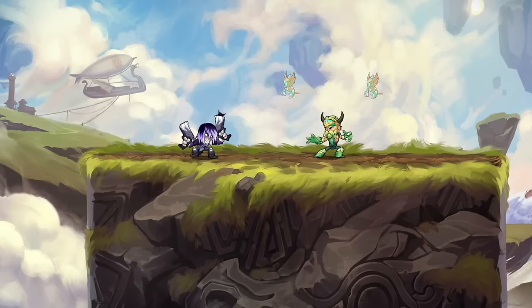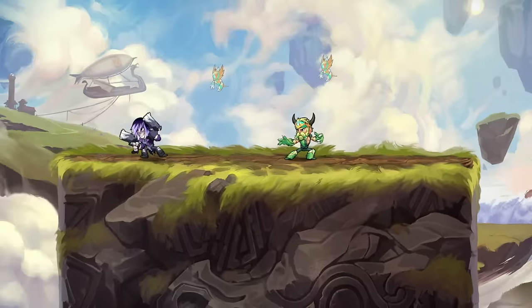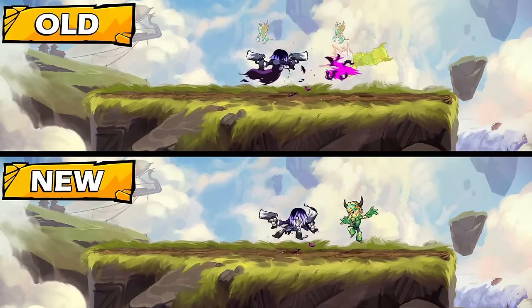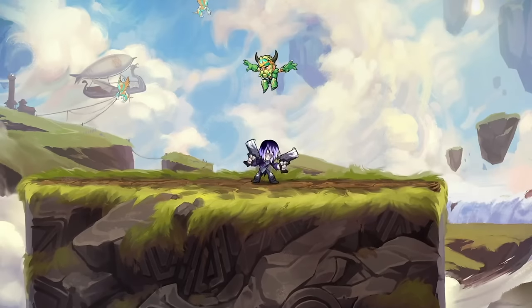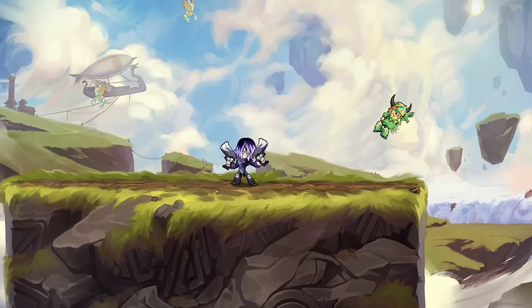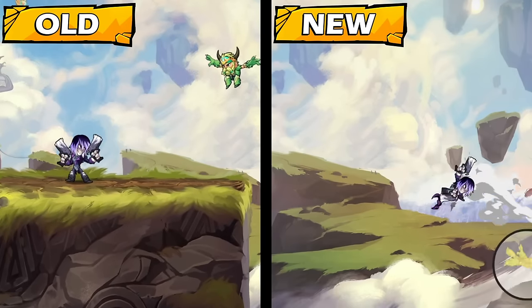Starting with her blasters, and after listening to players' feedback on Sentinel's hammer side sig, we've increased the number of hits after landing the first part of her sig, making it a better kill option. The neutral sig will now have a faster startup and allow you to move after landing it, since otherwise it'd normally be pretty useless onstage.